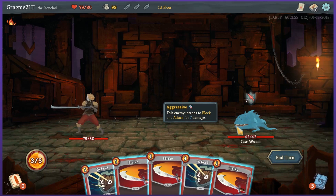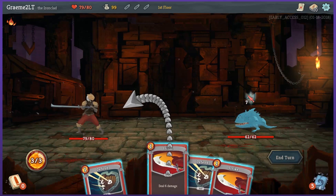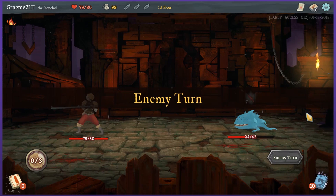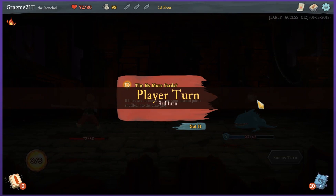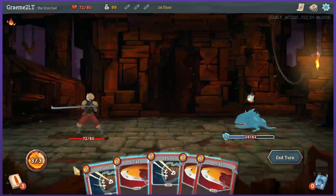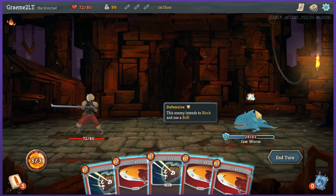Now he is trying to block, so I'm gonna throw everything I can at him. I don't have the bash. I have enough energy that I can actually play. I gotta select my target — there we go. End turn. So he did an attack-block. If I have enough energy I can do an attack and a block. No more cards — if there are no more cards to draw, your discard pile is shuffled back into the draw pile. Simple enough. That's gonna be so cool once I start actually building up my deck.